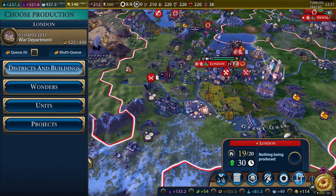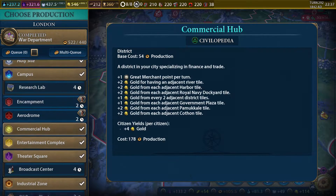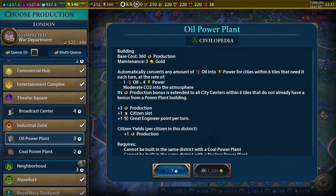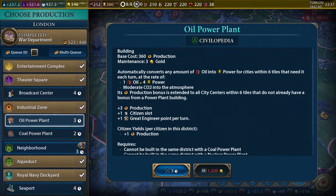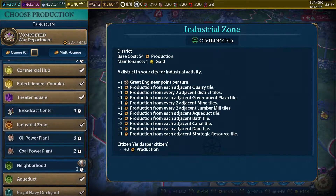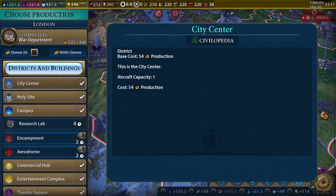London has finished up their war department, so we can get the research labs, which would be great. Or we go for the broadcast center. We're actually doing better in culture right now than in science, so we should probably go for the science one. We could also go for the seaport — this would generate more gold and food and all kinds of good stuff. I think we're going to go for the seaport.